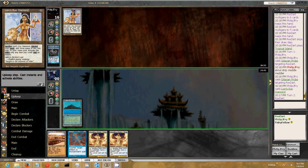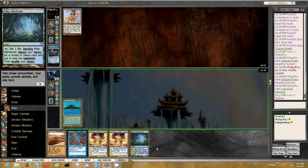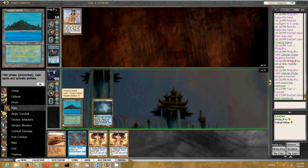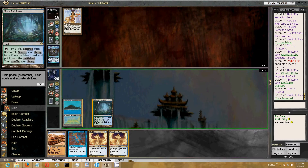He's going to pass the turn. Interesting. This turn I'm going to revise my opinion a little bit here - this is probably the most decisions I've ever had in a game against Charbelcher. I can leave up the Annul, or I can Meddling Mage something.